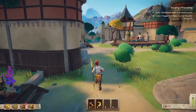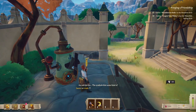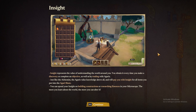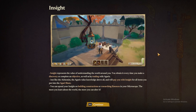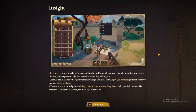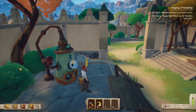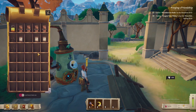What is this? An odd device — the symbols hint at some kind of bar or trade slot. The slot is sealed but the mechanism works, so maybe I could reopen it. Insight represents a value of understanding the world around you. You obtain it every time you make a discovery or complete an objective, as well as trading with Agaris. You can spend insight on building constructions or researching essences in your microscope. So I can put stuff in there — if I put one yarn in, that gives me insight. One branch too. So it's like infinite money or experience essentially.